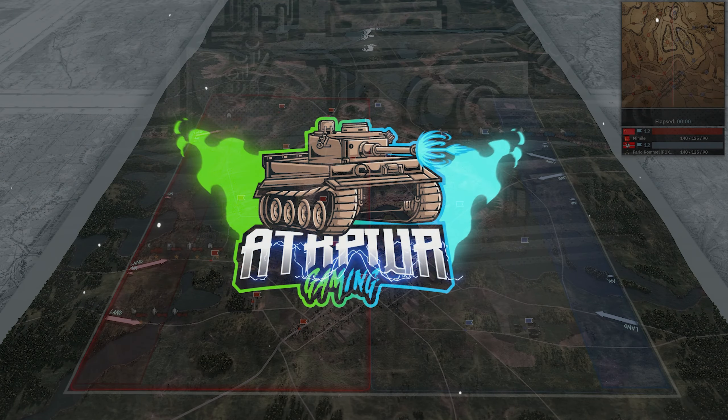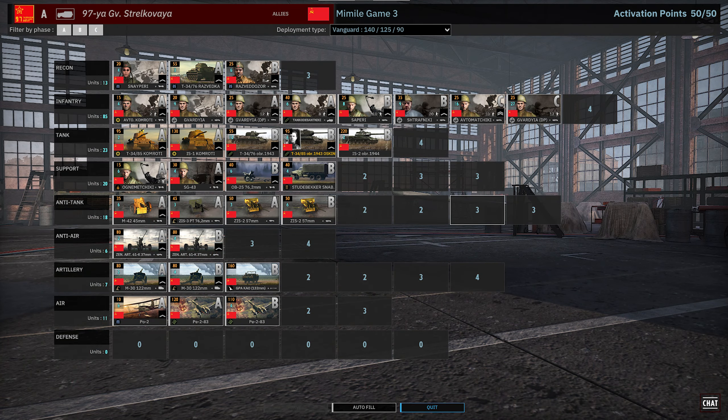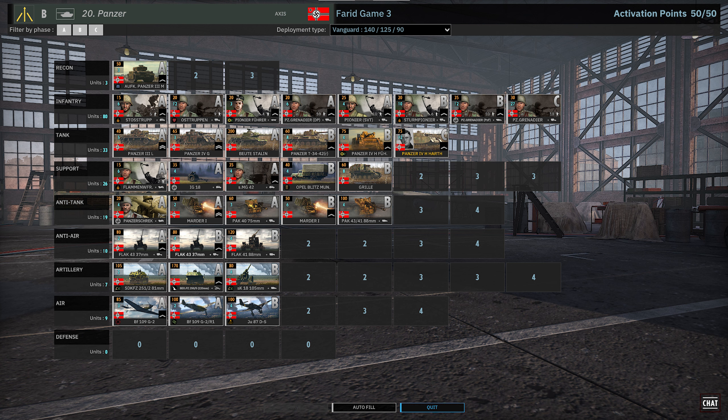Hello everyone, Attack Power here with game technically three between Mameel and Ferid Rommel in the Season 11 Steel Division 2 League. Let's dive right in here to Shichedron. On the left in the red we have Mameel playing 97th Straloki on Vanguard Income, and on the right in the blue we have Ferid Rommel playing 20th Panzer, also on Vanguard Income.